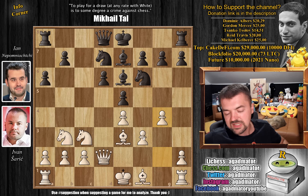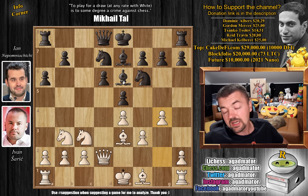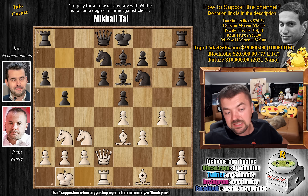Even replies with g4. So it's the most standard setup — pawns on f3, e4 — you want to play g4, h4, h5, g5 and crush the black king. Ivan will castle kingside or keep the king in the center of the board. So here we have h6, preventing g5, and queenside castles by Ivan. We have pawn to b5 — Nepo starts his expansion on the queenside — and king to b1.